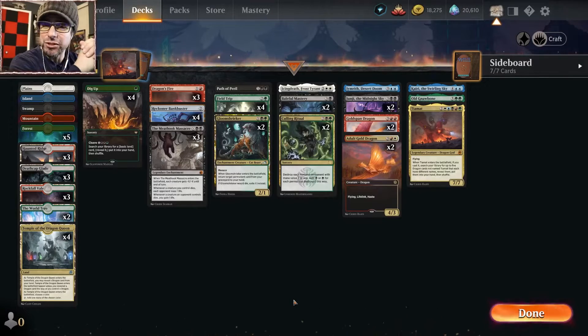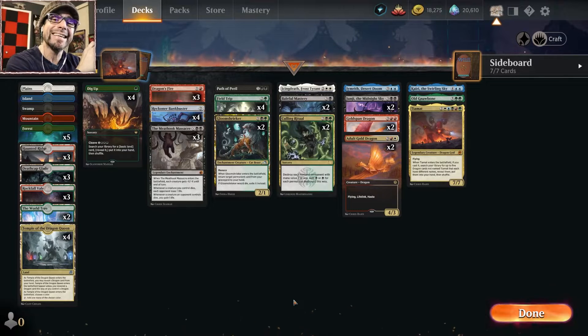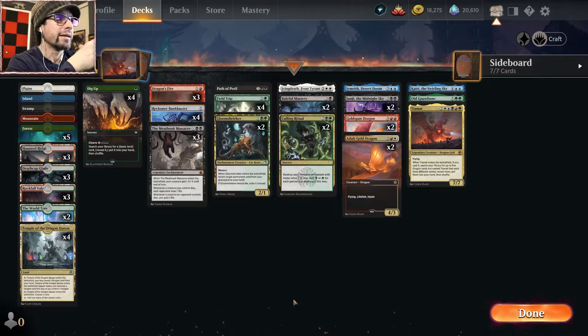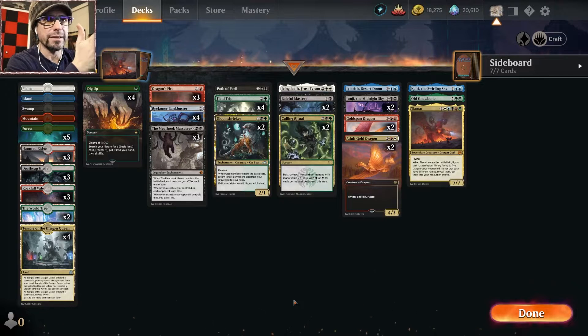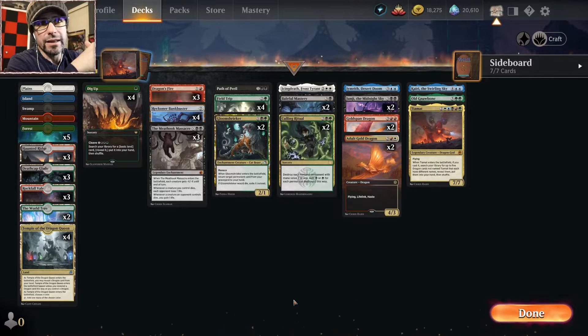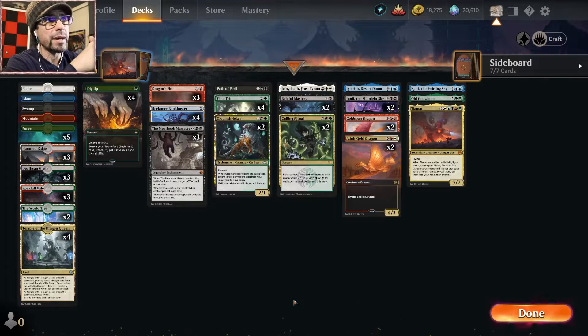Hello happy friends and welcome back to the MTG Struggle Bus, where I struggle more playing Magic so you can struggle a whole lot less. We're at it again, this time with five-color dragons. I will admit this deck is based fundamentally in Jund — so green, black, and red — but we do dabble in five colors so we are able to play Tiamat, the dragon god that lets us tutor up five different dragons with five different names.